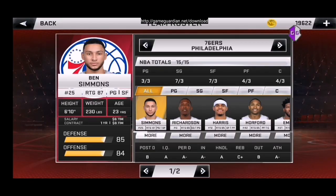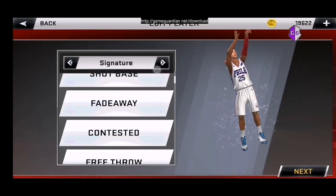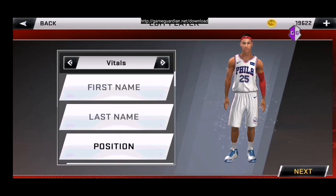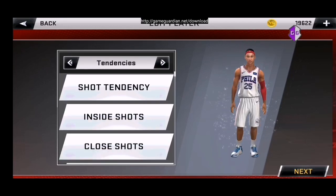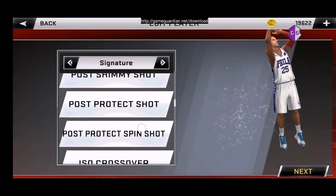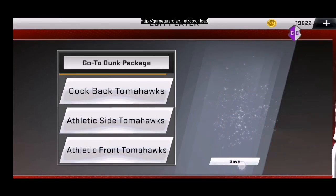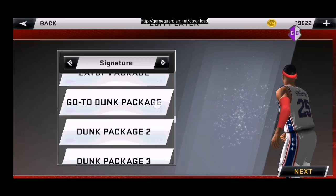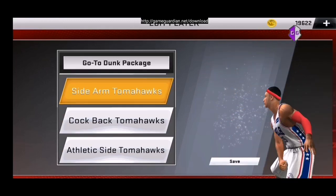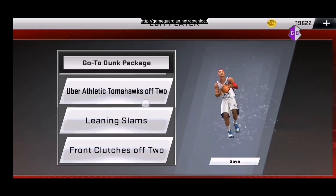Sample, si Ben Simon. Click nyo. Punta kayo sa dunk package nyo. Yan yung dunk package nyo — ito yung simula, ito yung una. Yan yung unang dunk package. Bahala kayo mamili kung anong gusto nyo dyan.